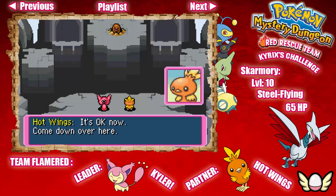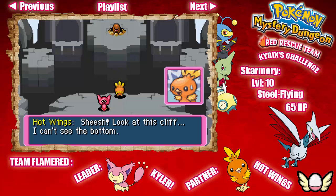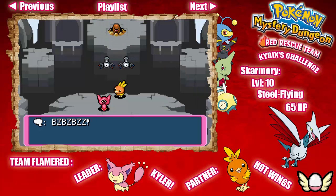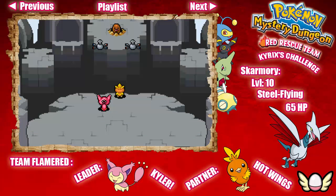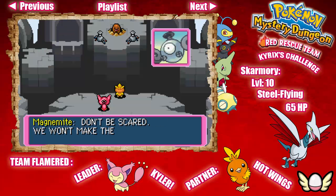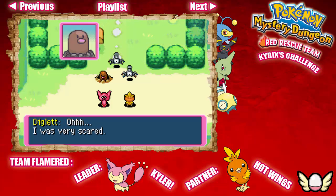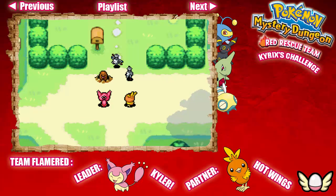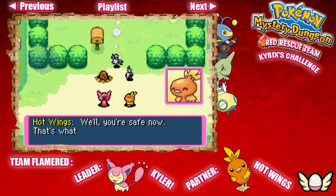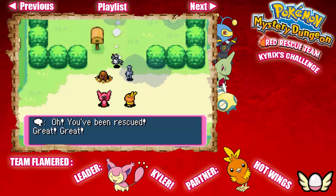We chased off Skarmory — it's okay now, come on down. I can't, I'm too scared. No problem, we'll come to you. Just wait — Torchic, there's a cliff there! Whoa, jeez, look at this cliff — I can't see the bottom. Kyler, what do we do? We can't get across this. Bzz bzz bzz — oh hi, you're the Magnemite we saved! We got word of this — we can rescue Diglett from the sky. Hold on tight. We won't make the mistake of zapping you. Oh, that's reassuring.